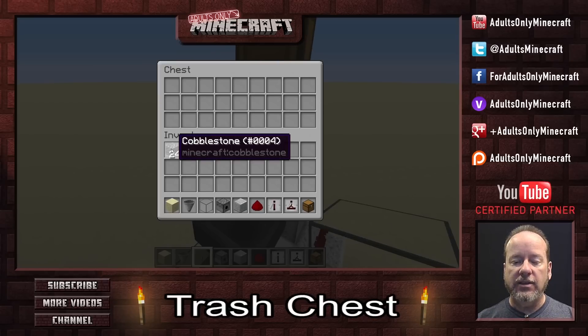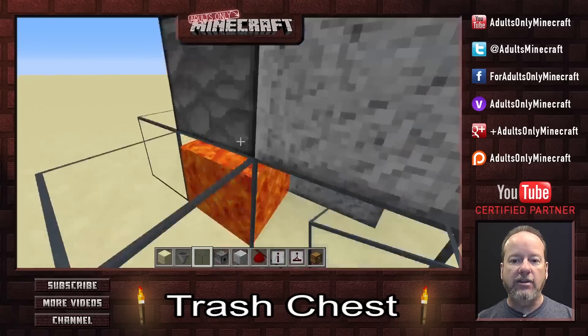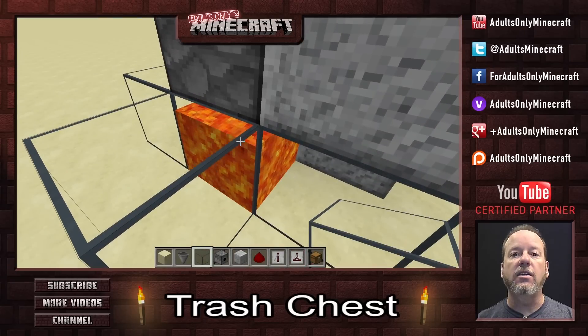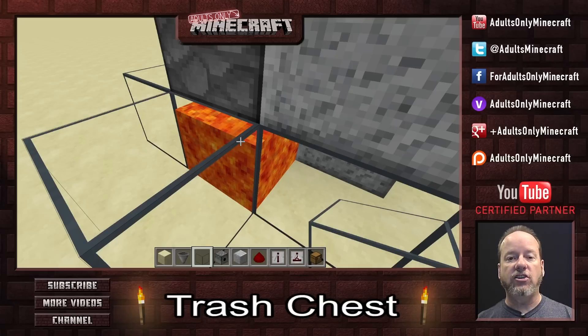Let's open this up. Let's say we've got some useless cobblestone that we want to throw in there. So we'll chuck it in. You can see it's disappearing already, and it is dying a horrible death down here in the lava, never to be seen again. And that's what a trash chest does.